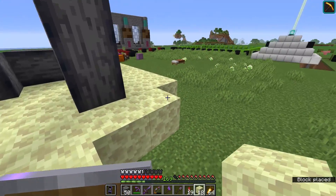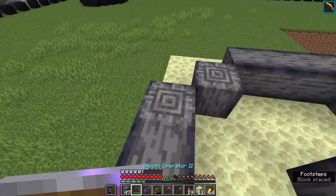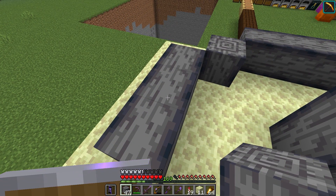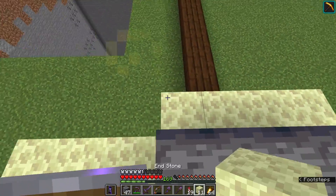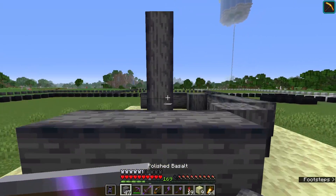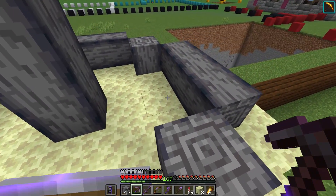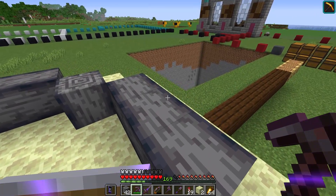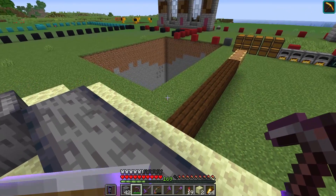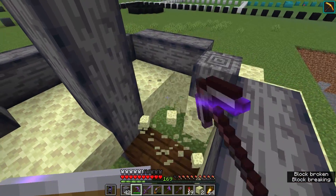Why polished basalt, you might wonder? I took a look at the textures and realized polished basalt was probably the closest thing to a block with the amount of contrast and streakiness as bedrock, without acquiring bedrock itself. Acquiring bedrock is apparently possible in survival Minecraft through various glitches, but I really didn't want to get involved with that. I wanted the museum to feel like they had put together an artificial version of the portal, playing within the rules of Minecraft.